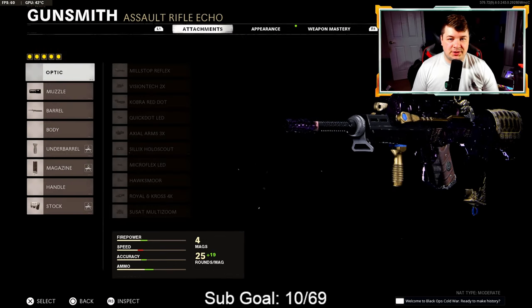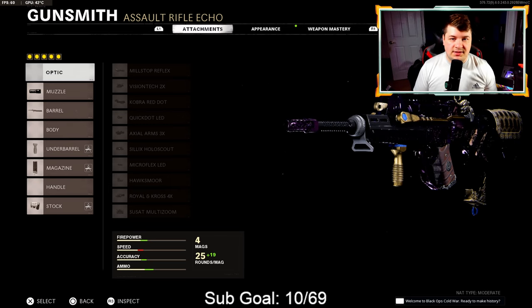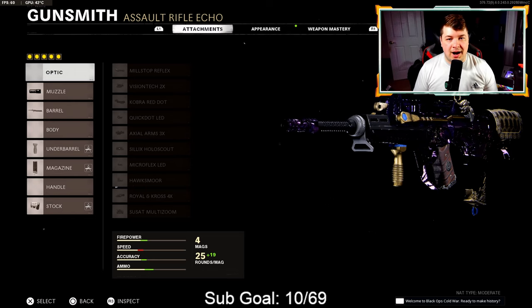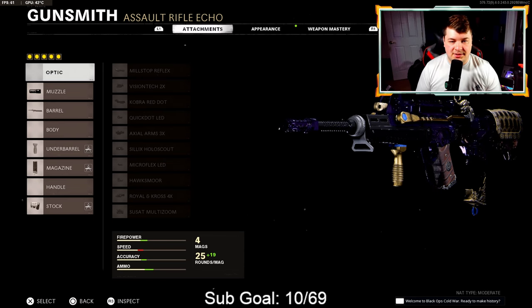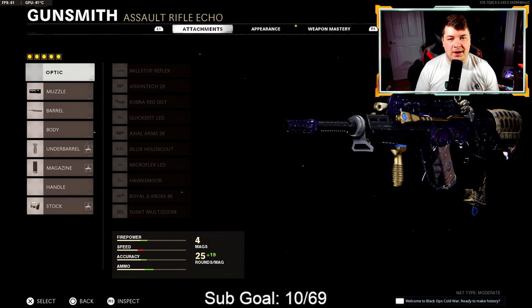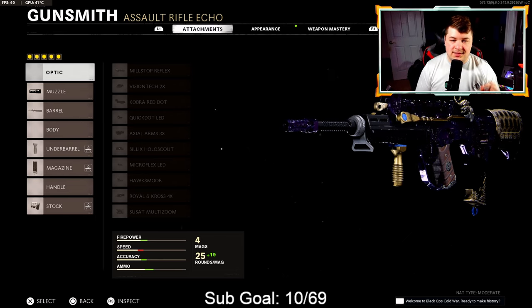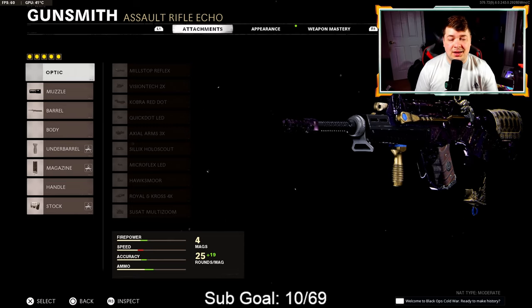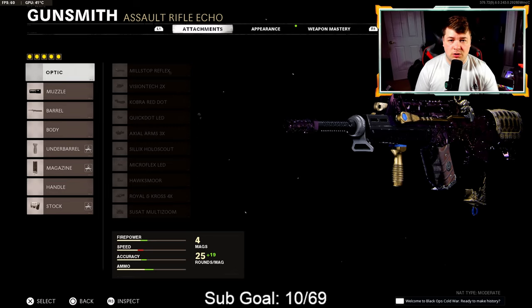At number 6 we have the FFAR. The same thing you could say about the KSP applies here — it is not the easiest weapon to use. The recoil until you get used to it is a bit sporadic, kind of going in an S pattern. But once you combine all these attachments together and spend the time to get used to the recoil pattern, you'll find nothing but success. This thing is an absolute beast — it's an SMG assault rifle hybrid, kind of the best of both worlds. You can play aggressive or take some longer medium range gunfights.